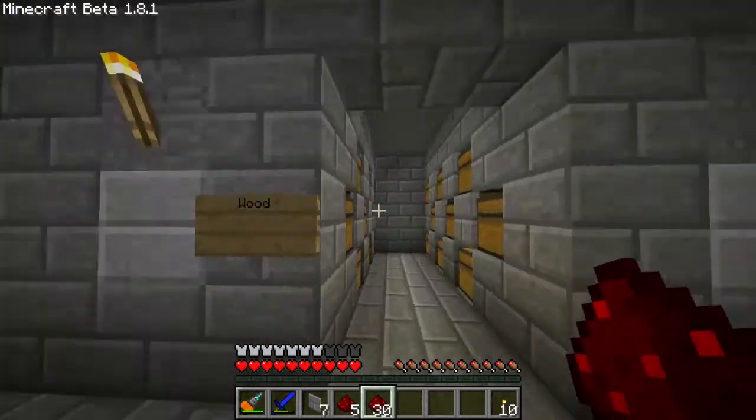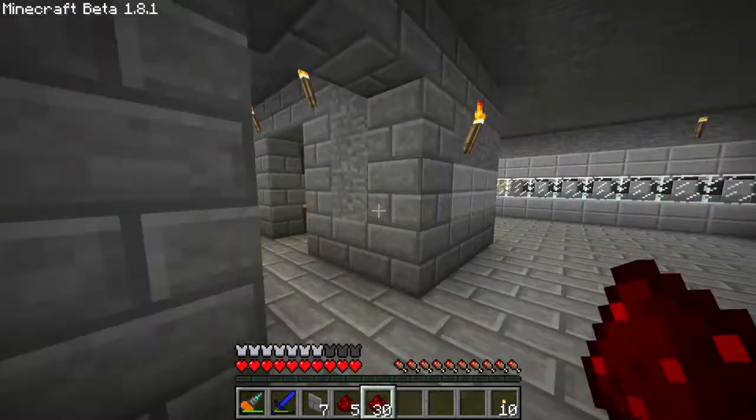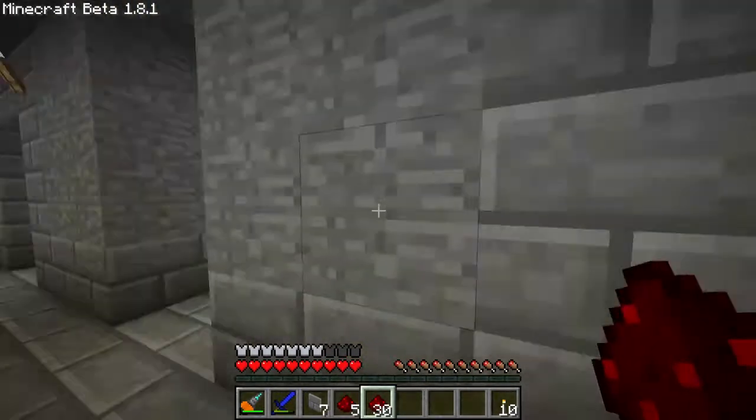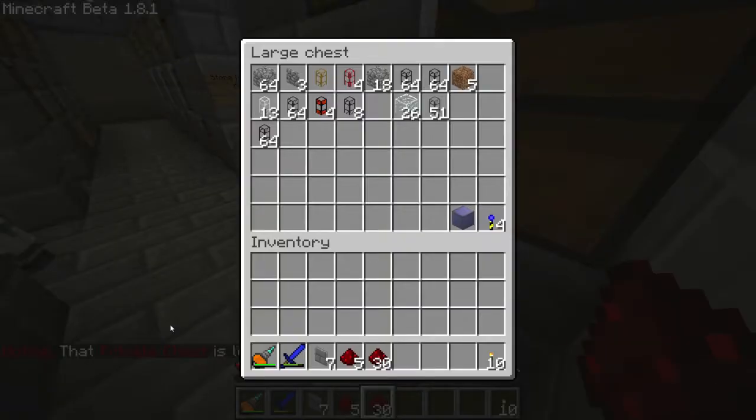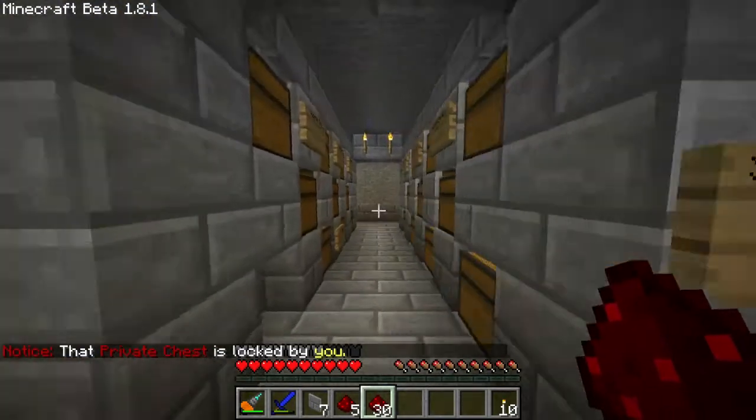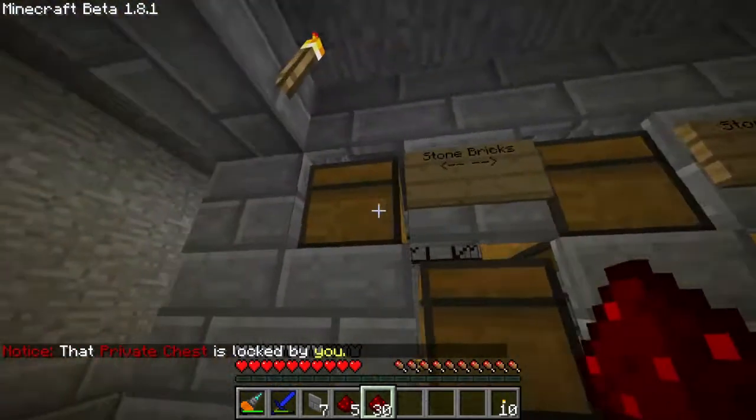This is the community chest area — anything in this is open for grabs, besides this little tiny room that we're using for our private storage. This is where you've got unlimited of everything.